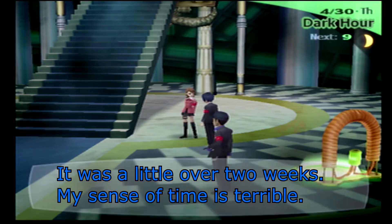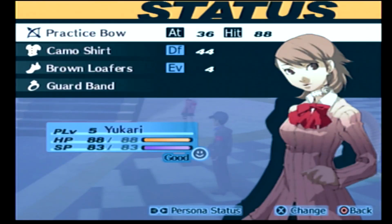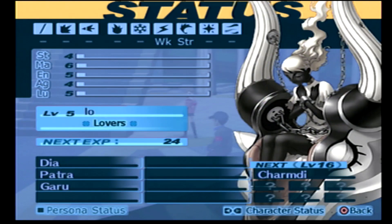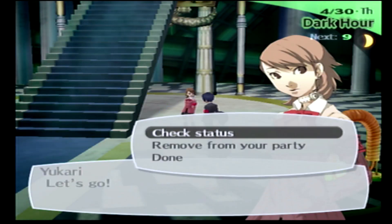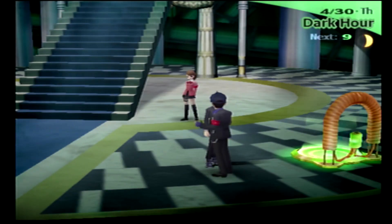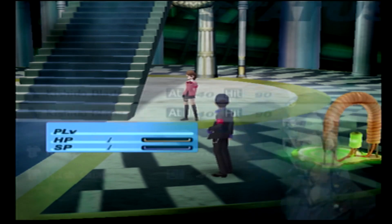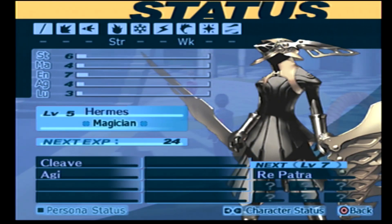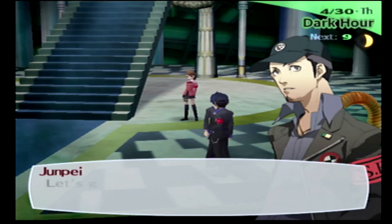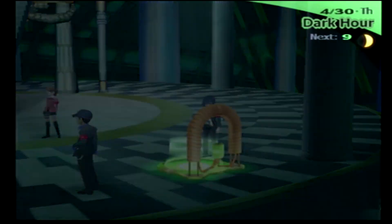Before we get into the Tartarus excursion for tonight, I just want to go over that I have updated my party's equipment to make sure everybody has something reasonably good. Also, Junpei and Yukari are pretty close to another level up, close enough that I can get it for them without worrying about the tired status. So I'm going to take care of that before getting to the boss floor, then head straight there. Now we'll be cutting to Reload to see the Tartarus portion of gameplay for that version of the game.